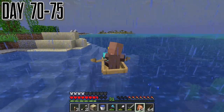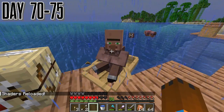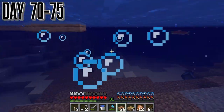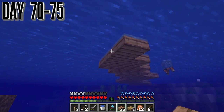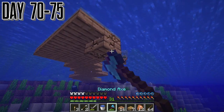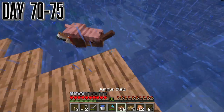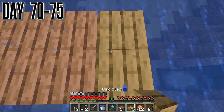Day 70 — we finally managed to get a villager over to our main compound, turning him into a Fletcher. Then we actually started working on a bridge to connect our main part to our other villager area, just to make it more connected and stop the pain of trying to cross the water with the horse every single time. We're using the basic wood palette — jungle with a little bit of oak to show a little bit of aging.